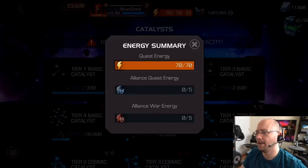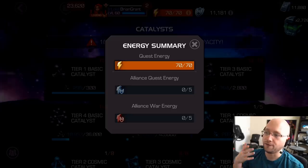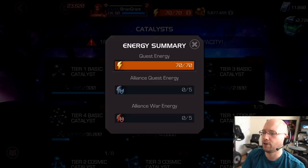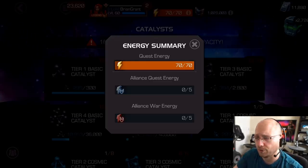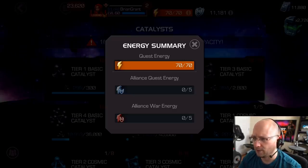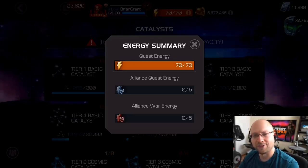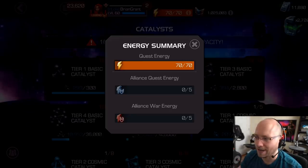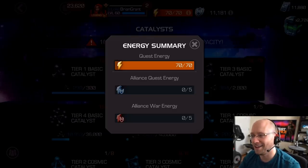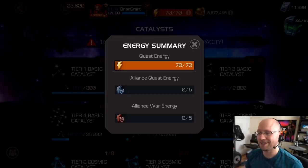And then quest energy — this is also a bit better. Instead of gaining energy every six minutes, you gain one energy every five minutes. So if you have 70 energy, normally it would take seven hours to fully recharge, but currently it's going to take a little bit under six hours. If you're spending your energy throughout the day, sometimes I like to dump my energy and set an alarm for like seven hours later, so I'm not thinking about the game. I can just forget about it, and then the alarm goes off and my energy's capped out. I also don't keep in-game notifications on, so those of you that have notifications on, maybe that's just automatic for you guys.